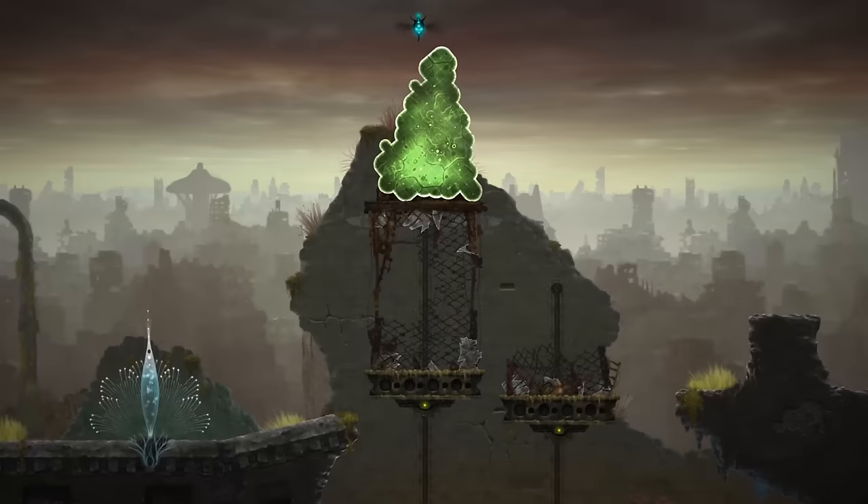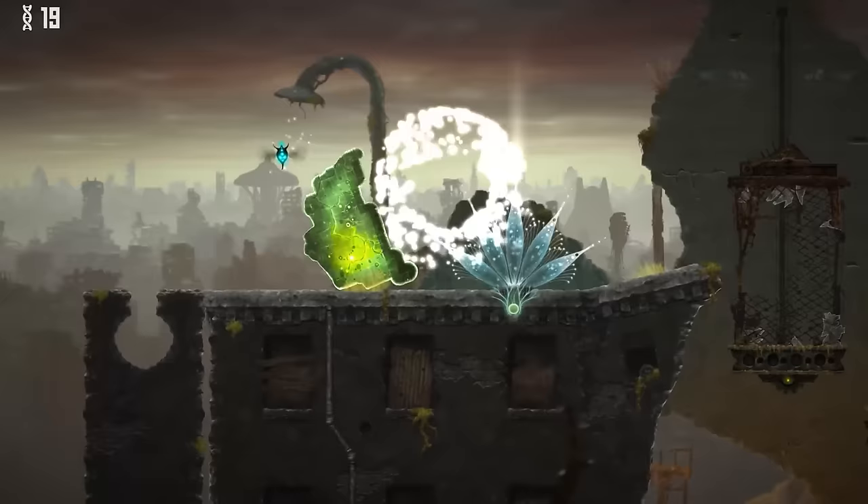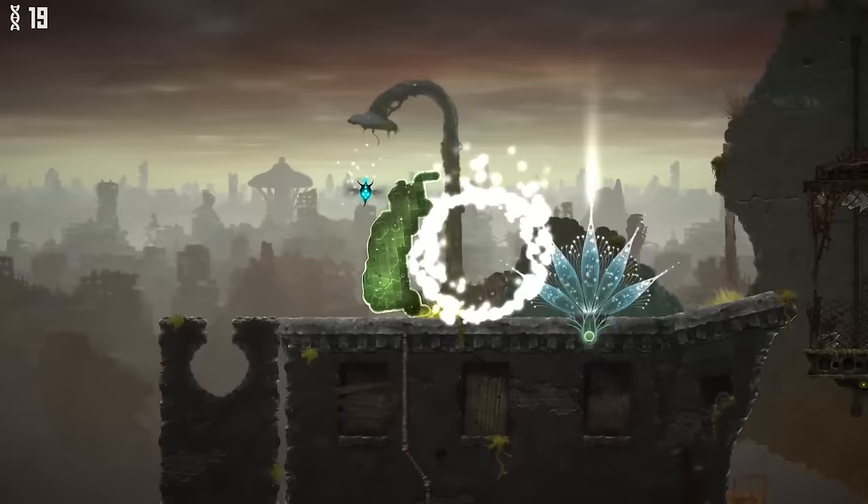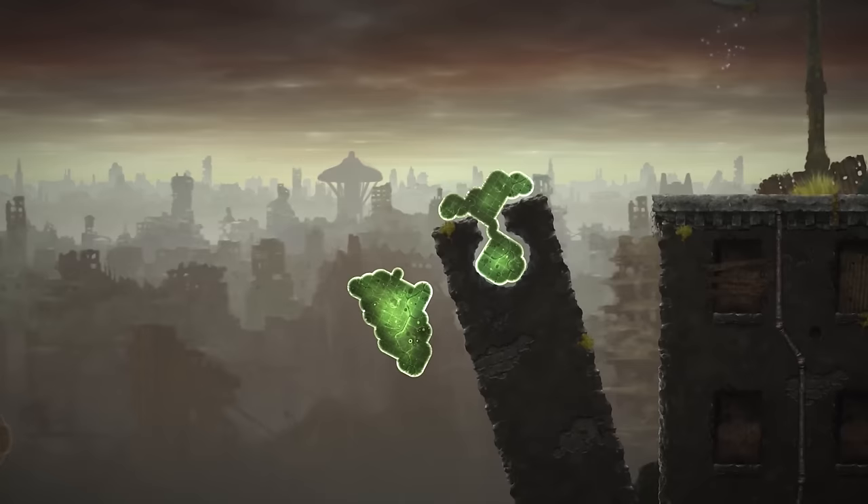And mostly it's physics puzzles and platforming puzzles - kind of platforming. There's no jump button, but there's some cool stuff you see later. I went to a tiny, teeny seed and threw myself into the flaming abyss.